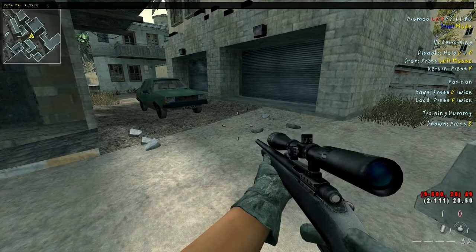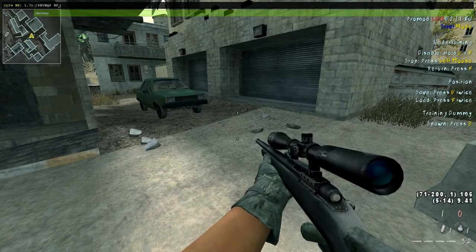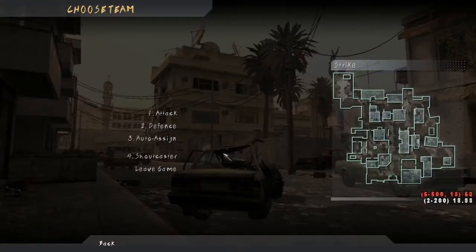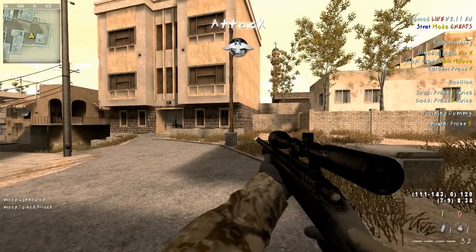You're not gonna see it in the top right yet. Then you type in slash devmap mp_ — I need to choose a different map, like Strike. And it doesn't change to that map, but when you go into the new server you're gonna see at the top right — drumroll please — you're going to see cheats. So cheats are enabled.